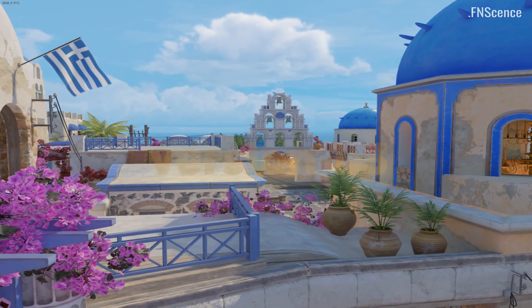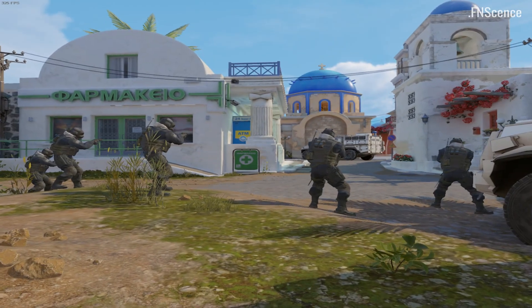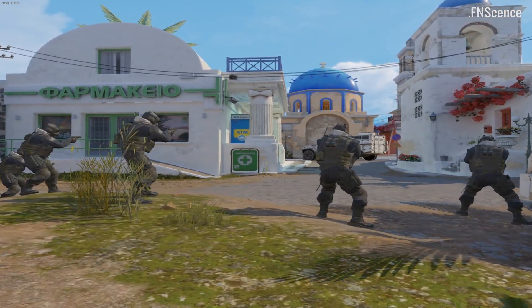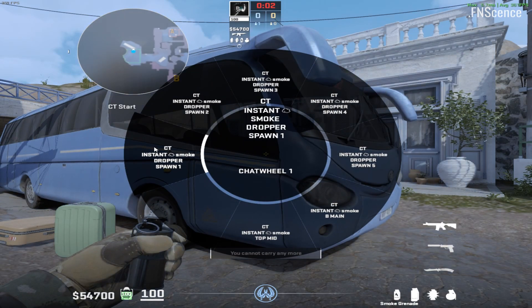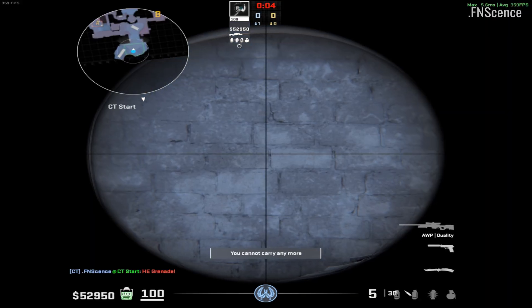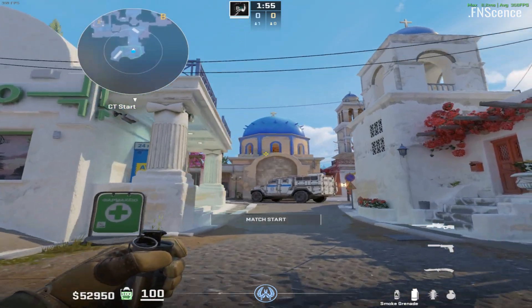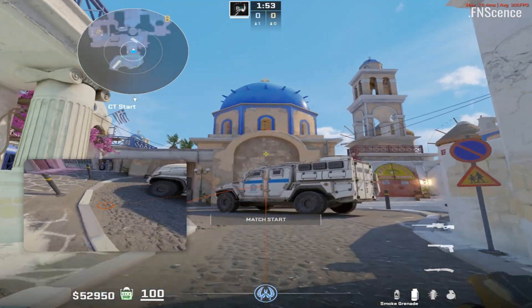Version 1.3 brought support for the two maps Thera and Overpass. On Thera, we have three different instant smokes for CT side — a drop smoke from all five possible CT spawns. These are walking jump throws. Then there is a powerful mid-smoke where you don't lose your timing, since it is a running middle-click jump throw when your crosshair meets the left side of this bright brick.